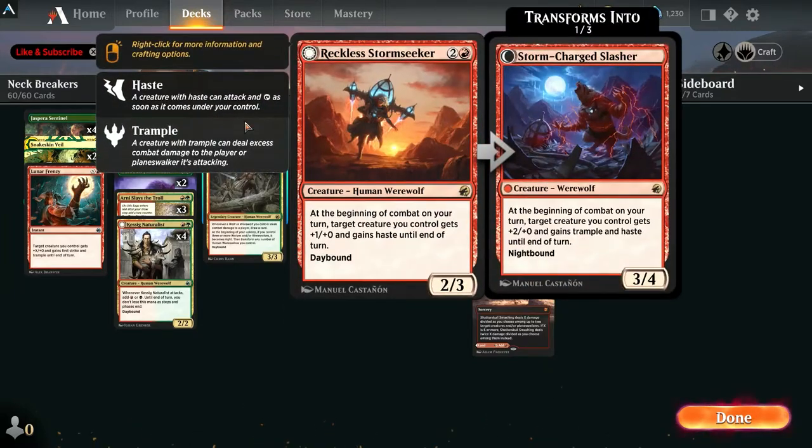We got Reckless Stormseeker — he's awesome. He goes in a lot of decks because he can give any creature +1/+0 and haste. When he transforms, he gives a creature +2/+0 and trample and haste. He's a 2/3 as a human and a 3/4 as a werewolf. He'd be a cool card in other decks too — I see him showing up a lot.